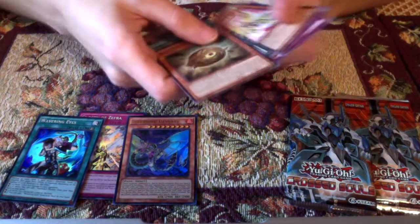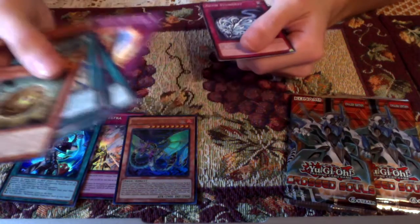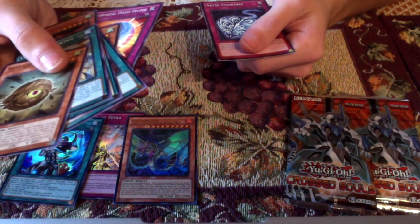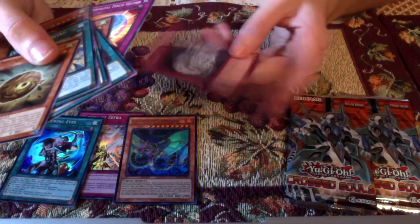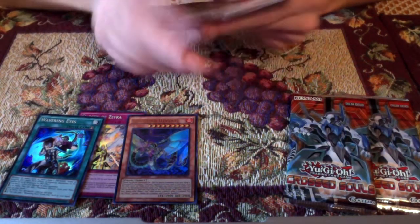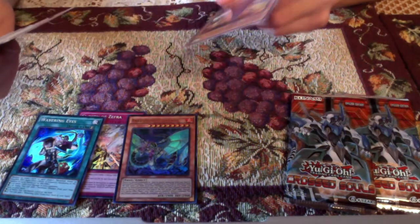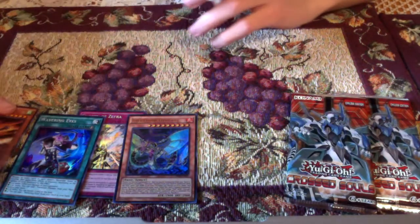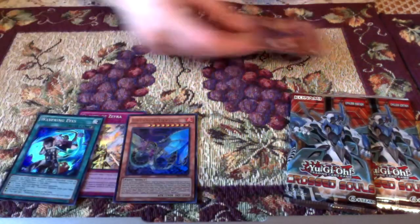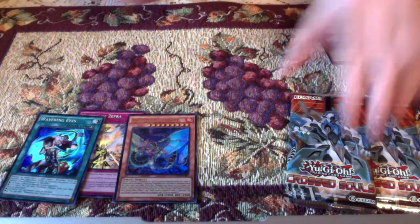What else do we get here? Primitive Butterfly, Performapal Pinch Helper, and Abyss Stung Ray — I think this is one of those trap monsters, right? Yeah, it is. Those are the commons. I'll grab the rare. I didn't even know this Yosenju card existed, honestly. We'll put the rares here and the commons over there.